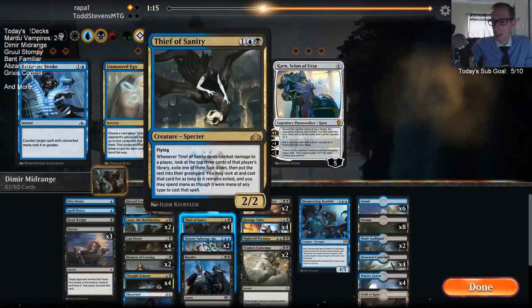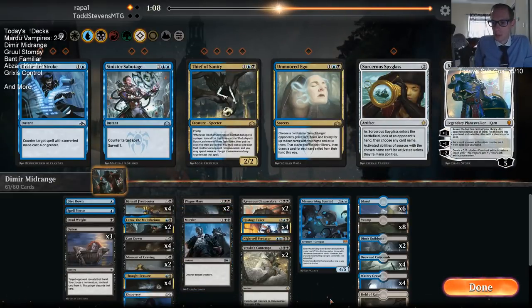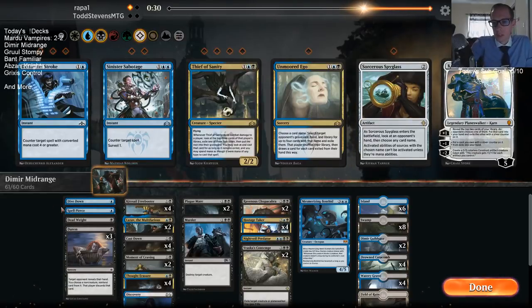Sinister Sabotage is not very good here either — I want to take that out. Benthed is pretty slow, but it does a good job of clogging up the ground. Thief of Sanity is certainly a card they need to kill. When you're behind, Thief is horrible, but if you're not really behind, playing Thief into a shock is not so bad — at least you're not getting shocked.